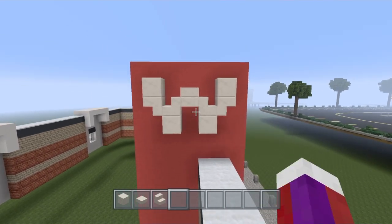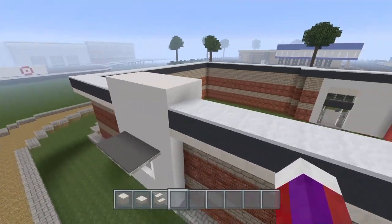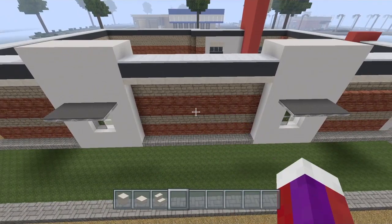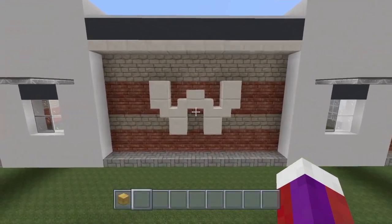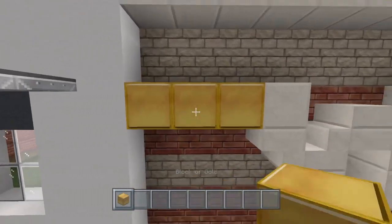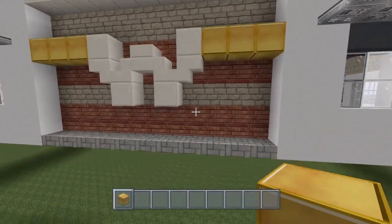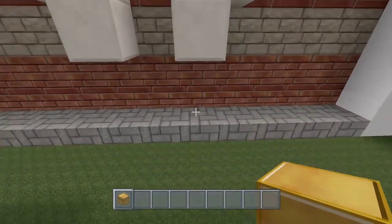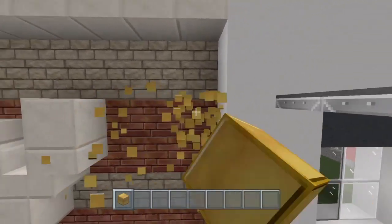That same W is going to go right over here in between these windows. Just in case if you're having trouble with this W — it's going to be three blocks from here and three blocks from here like that. Then you're going to have two blocks of brick at the bottom and two blocks of sandstone on top.